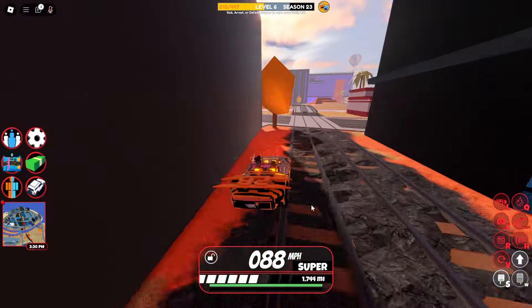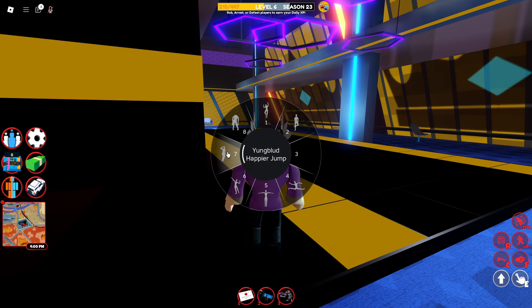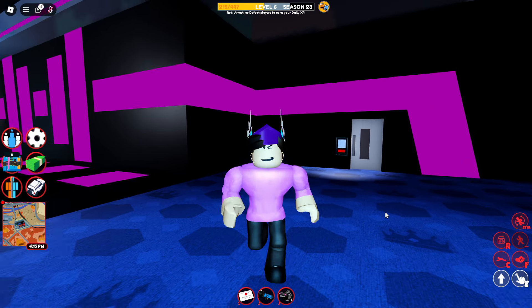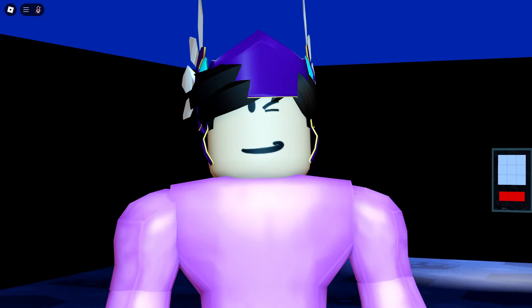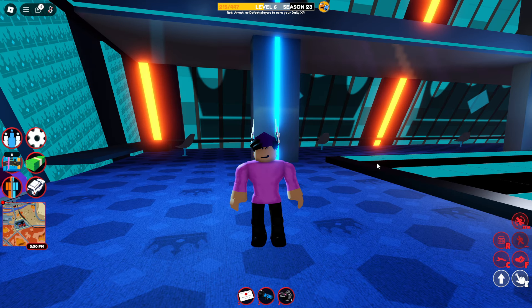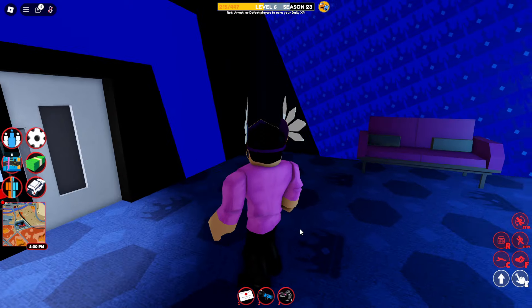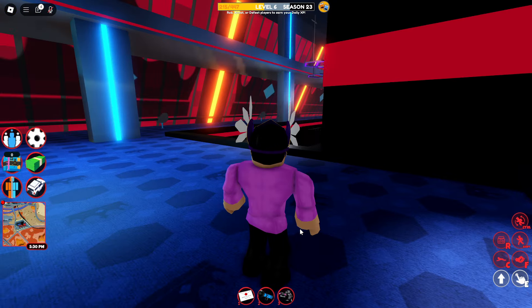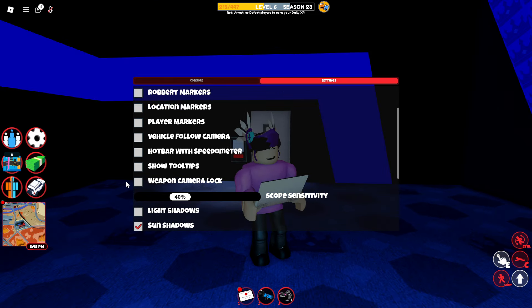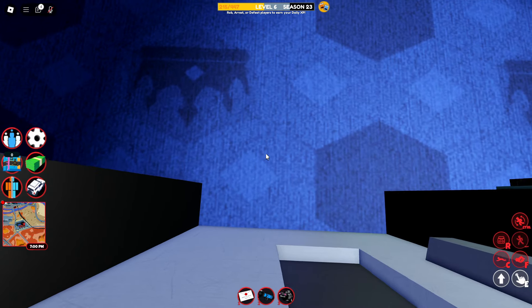The next glitch allows you to no-clip anywhere on the map as long as it's a door. Basically how you do this is you need the Youngblood Happier Chump emote — it's probably the best emote glitch in all of Jailbreak, it's really cheap and simple to do. You also need an item like the mansion invite which, when equipped, puts your character in front of your camera. You will have to have your weapon camera lock enabled or else it will not work.